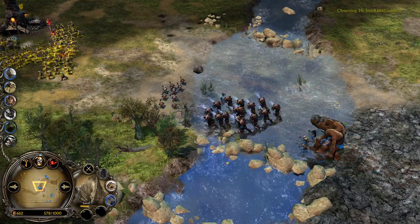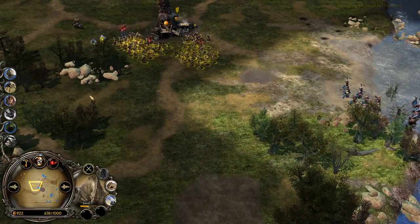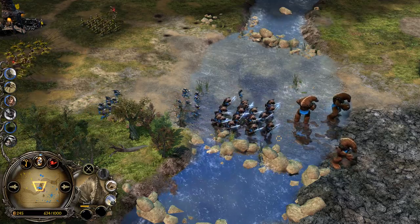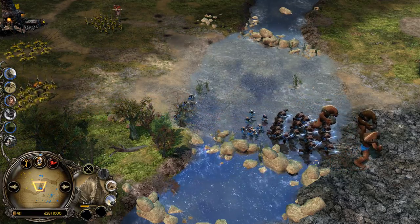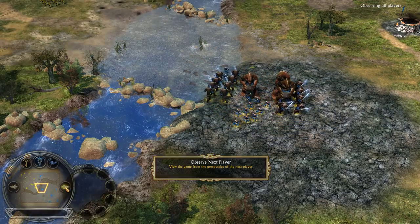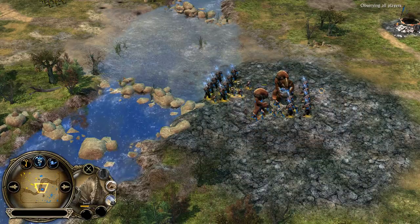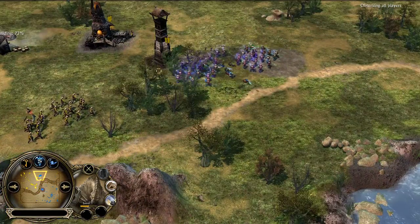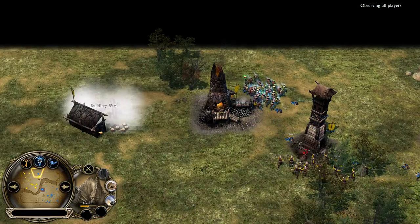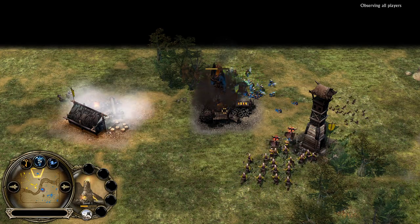Smog is now moving for attack. He has a bunch of those units — those Mountain Giants on the field. They are going to be good for those big fights. They are also dealing a decent amount of damage to the units, but they are mainly made for siege purposes. For that, you need to have an army in front of them to protect them, because they are quite squishy. So if Irby manages to reach them, he should be able to take them down quite fast. They have even the Forged Blades here, by the way.